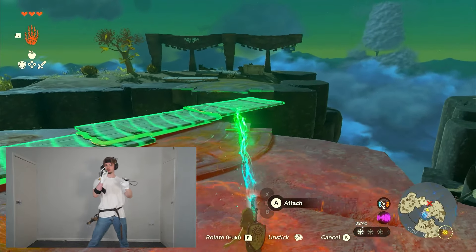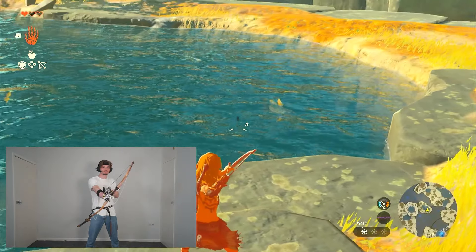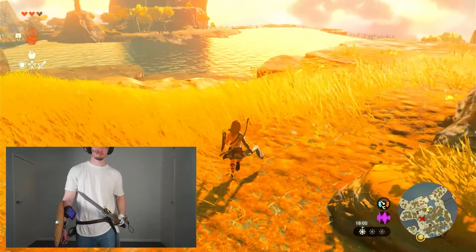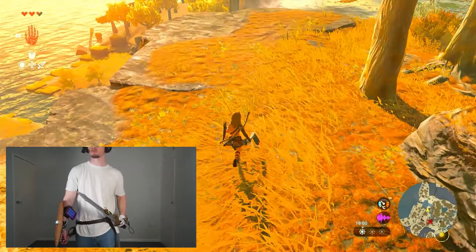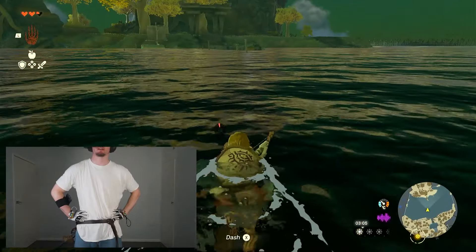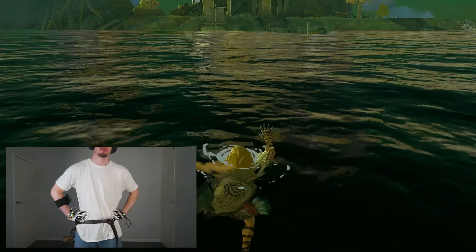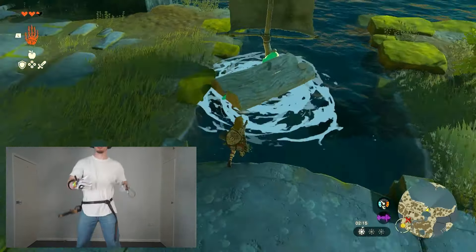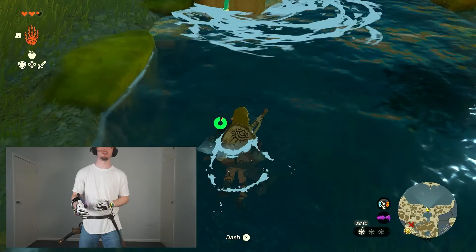So I continue playing the game with this new movement and love it. I even get to start using the bow for fishing and everything is looking great. Until I get to this river. This part of the game is pretty simple — you need to get from one side of the water to the other. Swimming is out of the question because you'll drown, which means we gotta build a boat. But the stupid boat sails away before you can jump on it.